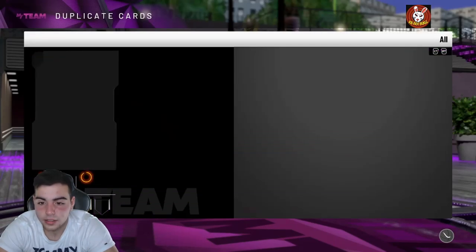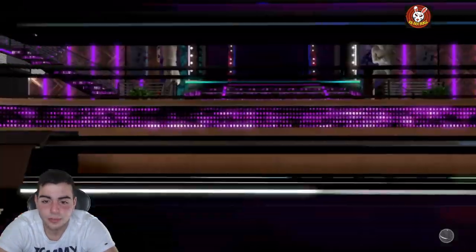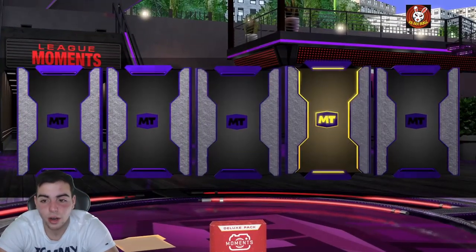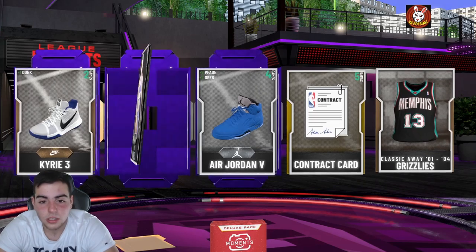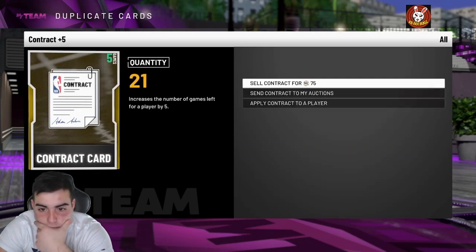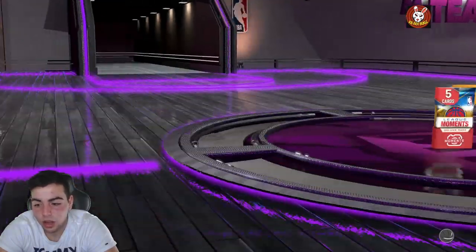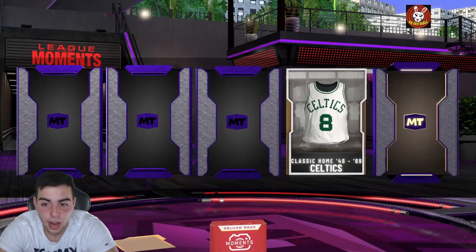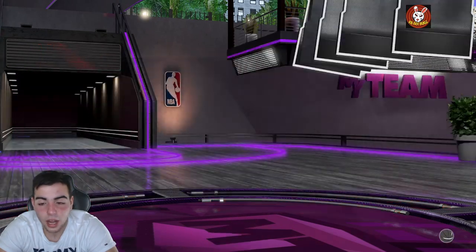I don't understand why bronze cards are in these 6,000 MT packs. Bronze cards are worth 600 MT so you get 10 back — 2K thinks that's fair, I don't. Looking really bad. I'm trying to build a god squad. I have a million MT and really want to get Lillard to a pink diamond — that's one of my goals.